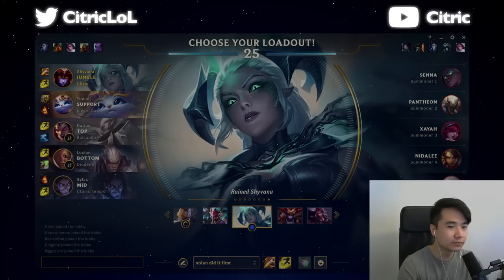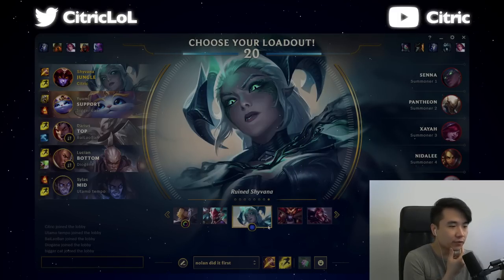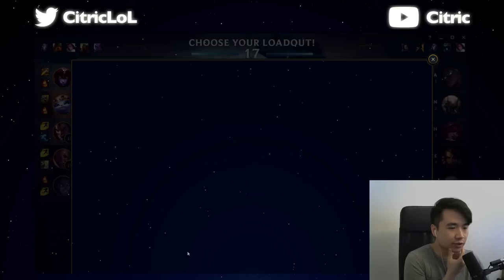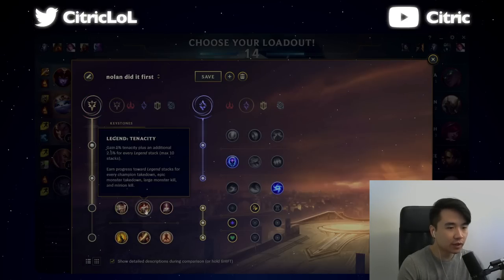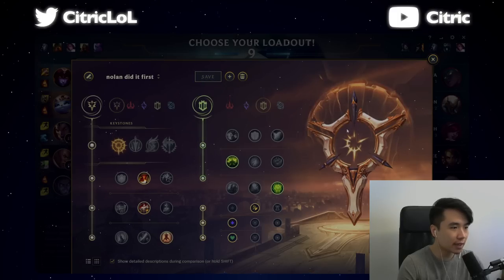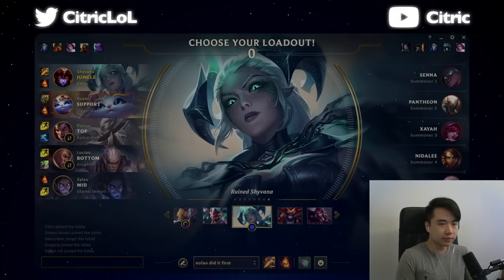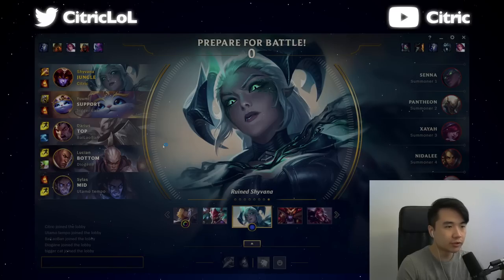Hello, welcome back. Today we have an AP bruiser gameplay - this is gonna be a full commentary. I'm playing on a master account. Let's do the runes real quick - I'm just gonna take what I normally take. We're playing versus Nidalee jungle, and that looks like a Diana mid. Going normal runes, normal summoner spells. This is a good game for AP bruiser since we have a good balance of physical damage and we have a mage in the middle.